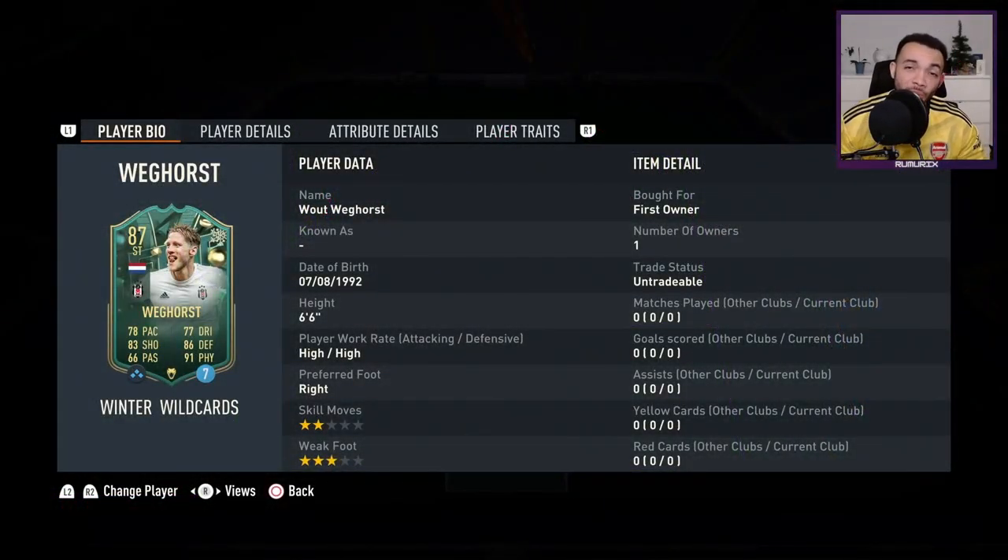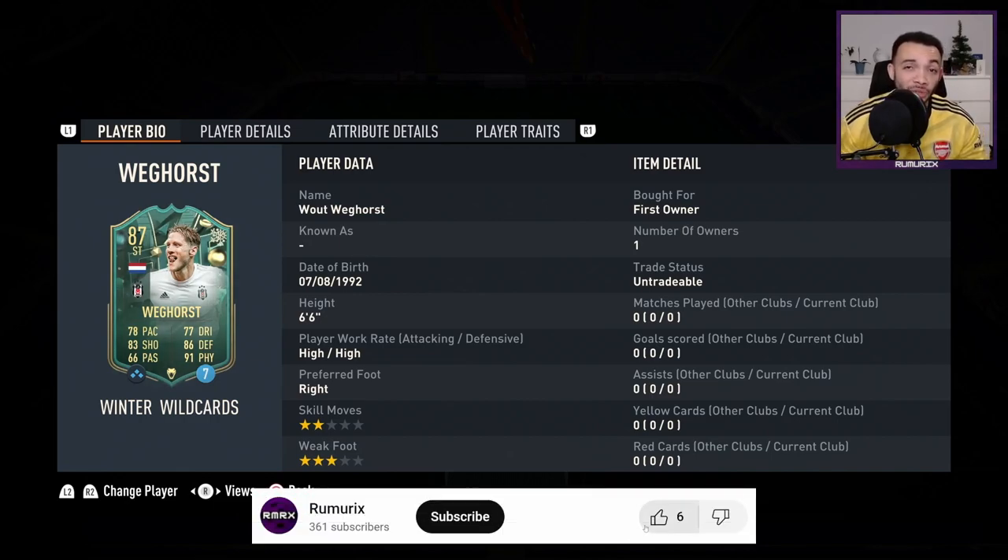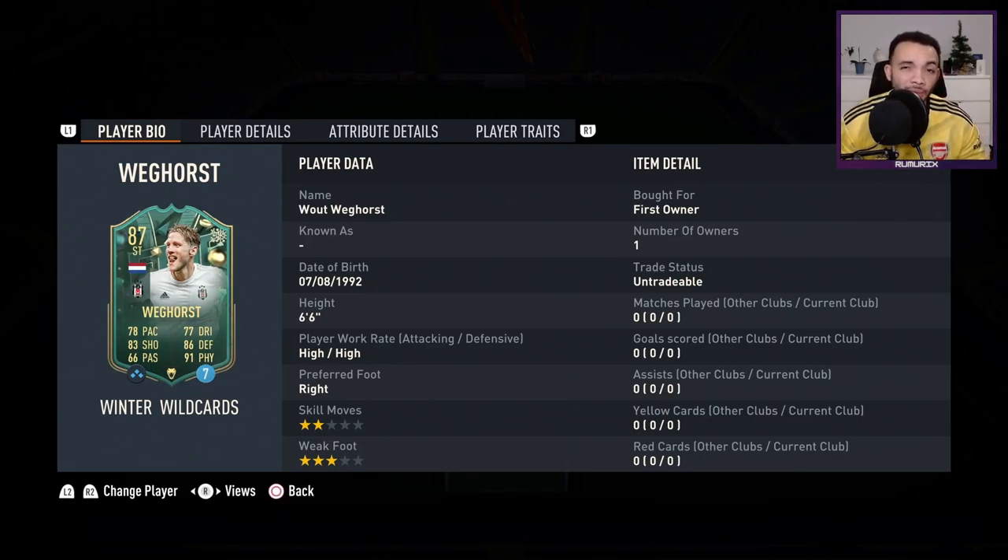Welcome to a FIFA 23 player review for 87-rated Winter Wildcards Vavel Veghors. It's an interesting card - he stands six foot six inches tall, has high/high work rates, preferred foot is right, only a three-star weak foot and two-star skill moves.